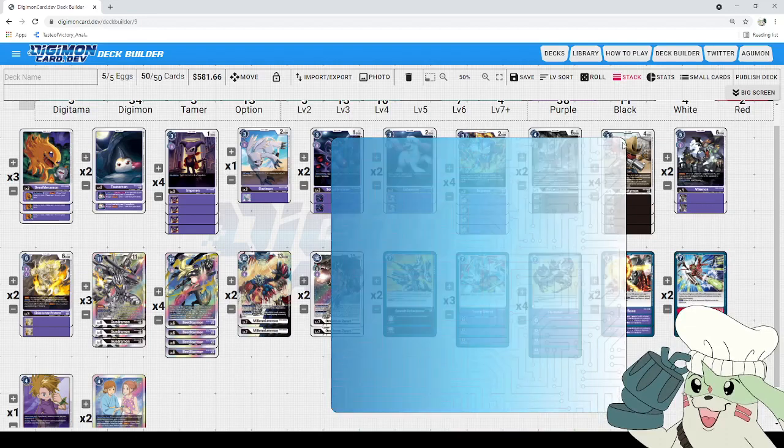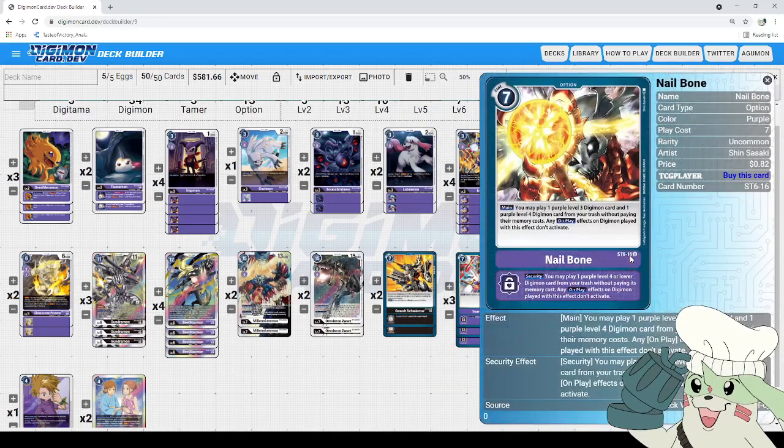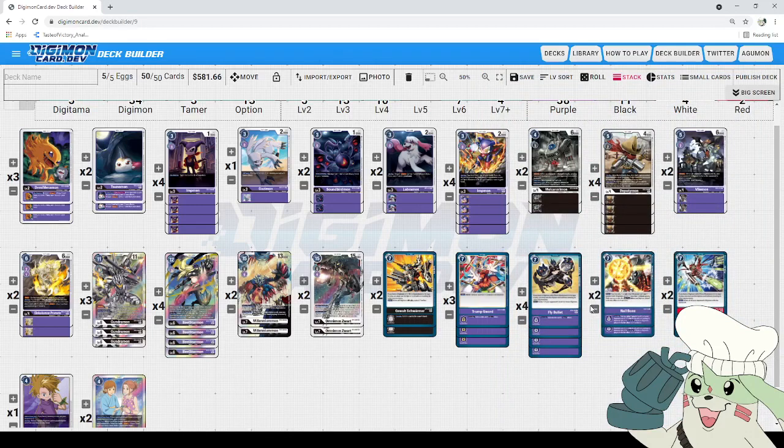Then we got Flight Bullet — the new option introduced for BL Starmon in this set. Seven cost; if you have a Digimon with Three Musketeers you can play without meeting color requirements. Main: delete one of your opponent's level-six-or-lower Digimon. This goes back to what I mentioned — we don't have many outs to level sevens, which is rough, but otherwise this is great removal that black/purple has been wishing for the entire game until this set, since their equivalents of Gaia Force and Trump Sword were pretty conditional. Also, it activates this card's main effect from security, which is fantastic. Then we got Nailbone from the purple starter deck — seven cost. You may play one purple level-three Digimon card and one purple level-four Digimon card from your trash without paying memory cost; any on-play effects don't activate. You combo this with Bielzamon to get Jinkakumon Promote out for free and potentially end the game with Rush.